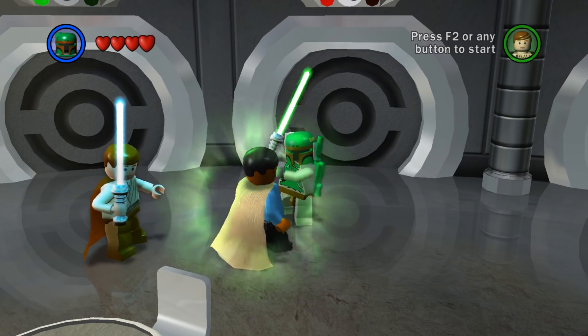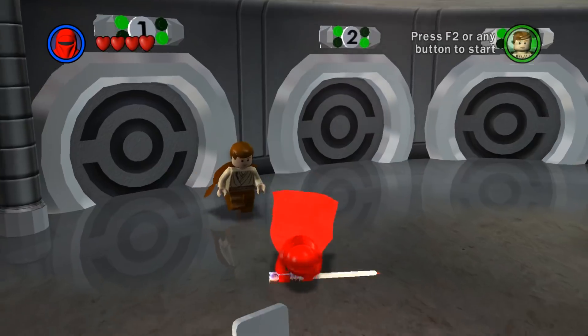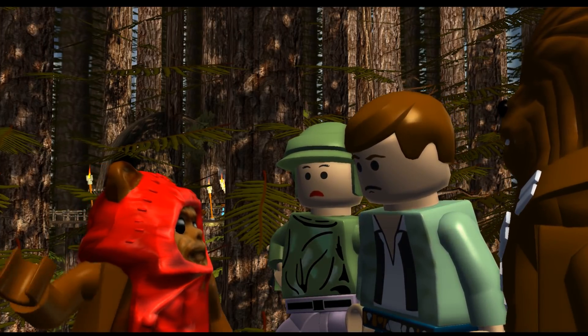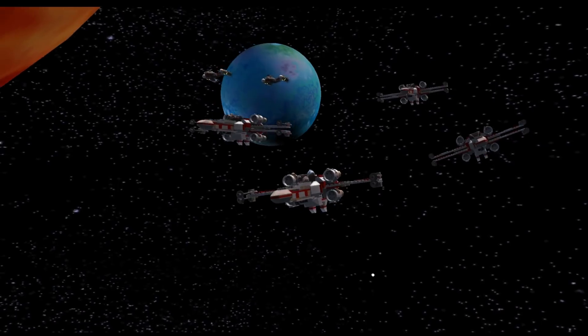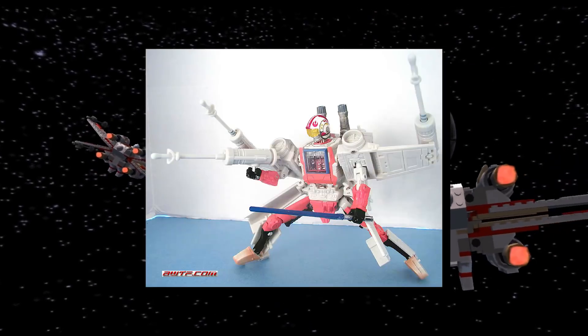Boba Fett was secretly trained under Mace Windu because he felt bad for killing his dad. The Imperial Guards were trained by the Emperor himself. By the way, this video will only contain the levels from the original trilogy, so sorry to any prequel fans — that video will come later. Also, I won't be playing through any of the levels with ships, because X-Wings can't really hold lightsabers.